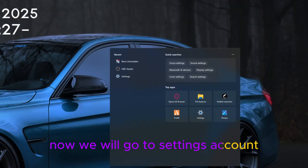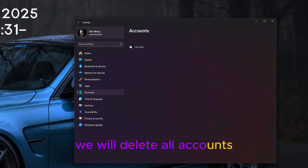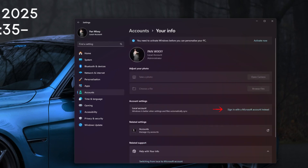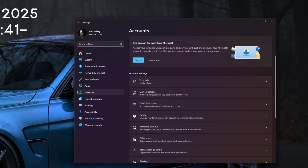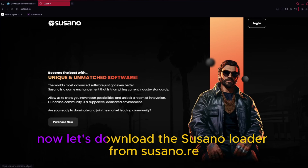Now go to Settings, then Account, and switch the account to a local account. We will delete all accounts stored on the computer. If you have a Microsoft account here, delete it. Now let's download the Susano loader from Susano.re.